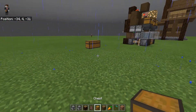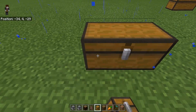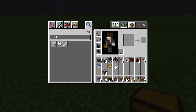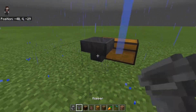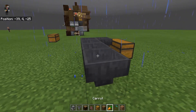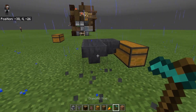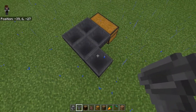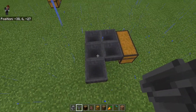The first thing we're going to want to do is place a chest just like this, get out our hoppers, and put hopper, hopper — one, two, three. Basically you're going to have this P-shape just like that.